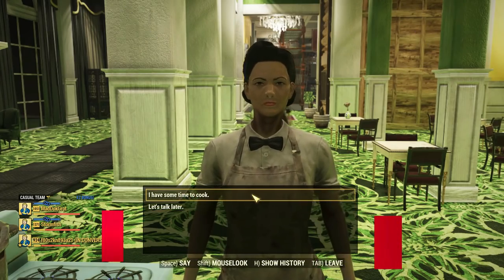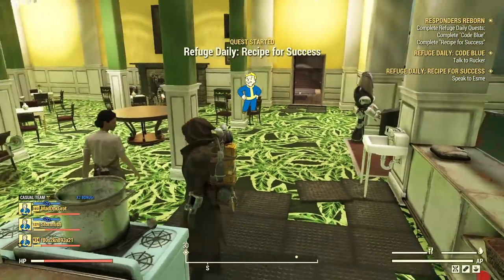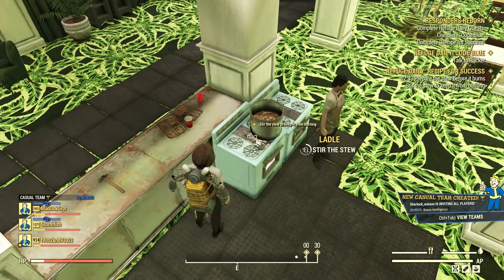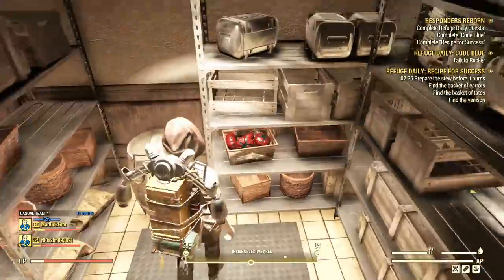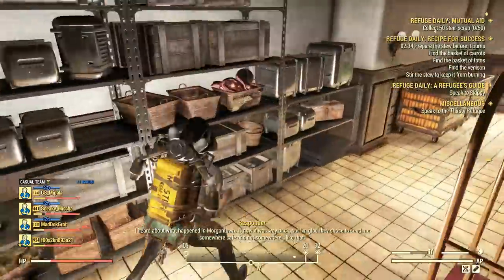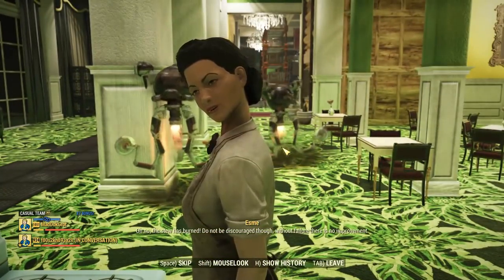Next, I talked to Esme to tackle 'Recipe for Success' — a tricky one. It's a small cooking challenge. After receiving instructions, you need to put on the chef's outfit on the nearby counter, then stir the stew using the ladle — move to the left if the NPC blocks your interaction. Then head to the storage rooms: the first is right behind the kitchen where you find most ingredients on the shelves, counters, and furniture. They can spawn anywhere, so check thoroughly. There's also a second storage room on the left side, which is easy to miss.